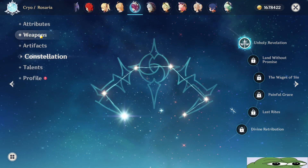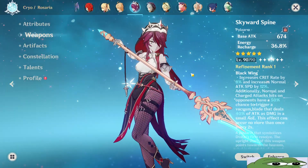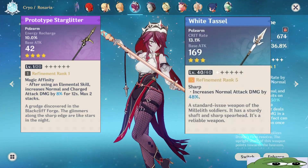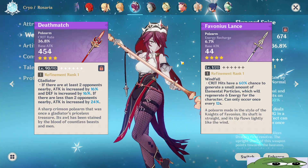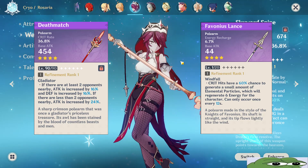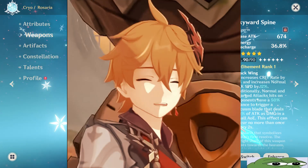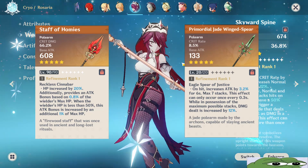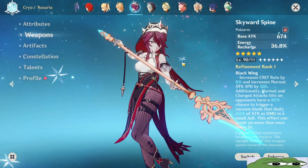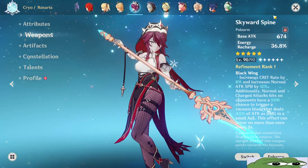Now for the weapons: as free to play, your best options will be Prototype, Star Glitter, or White Tassel. And if you are a light spender, Deathmatch or Favonius Lance are both good options. But if you are a whale or his sidekick, Staff of Homa or Primordial Jade Winged-Spear are both amazing, or her best in slot weapon, the Skyward Spine.